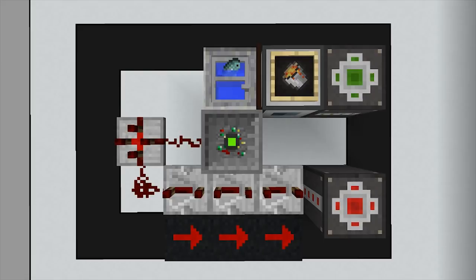For those of you who want to pause and take a quick screenshot, here's a look from above. I have three arrows in the bottom just signifying that you need to place the repeaters facing that direction.